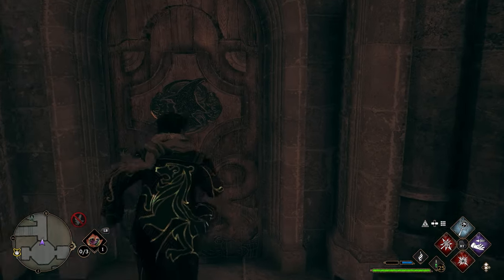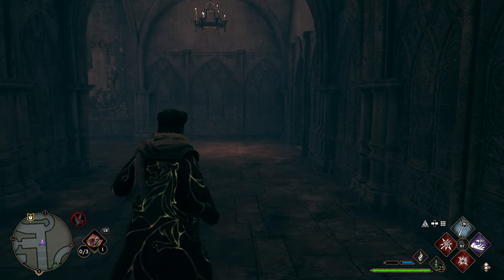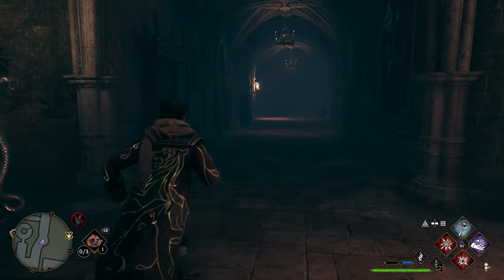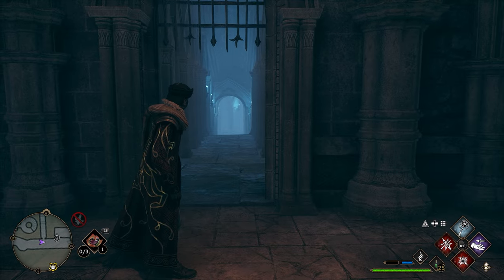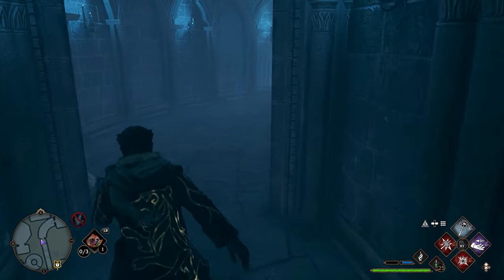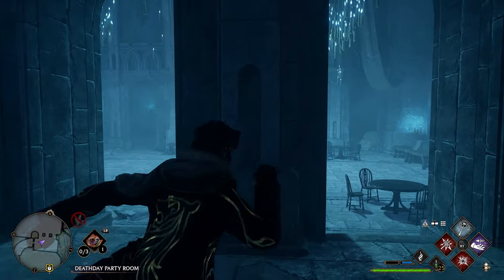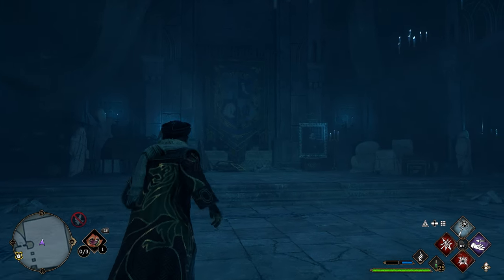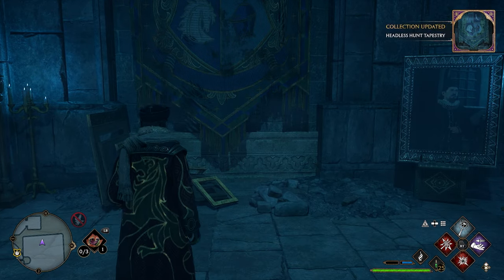After grabbing this page turn around, go back out the door, take a left and head up the stairs. Go all the way to the back and take a left down a long hallway. Take the door on the left that almost looks like a prison fence — it has a lock so you'll need to unlock it. Come down the long hallway and follow it until you get to a door, go through it. On the left you'll see a giant tapestry in the back — walk up to it, use Revelio, and you'll get your next page.